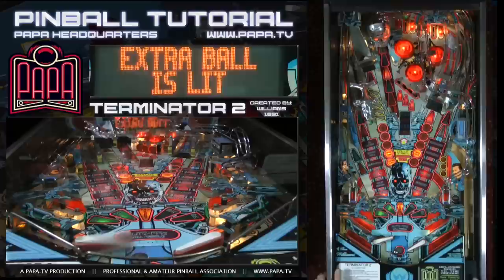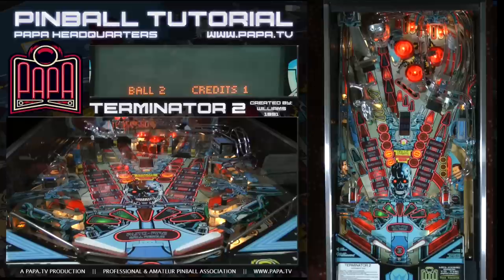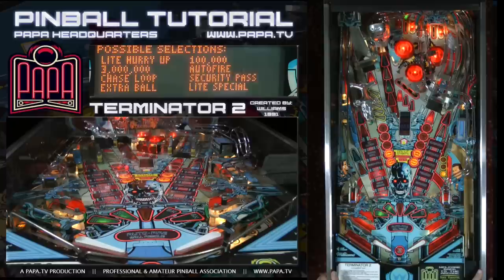You can also pick up an extra ball in the video mode. There is a second way of getting an extra ball — lit on the skull. If you get a high enough multiplier, and that multiplier does change depending on what game you play, it might be at 4x, 6x, or 8x, and it may even be off completely.